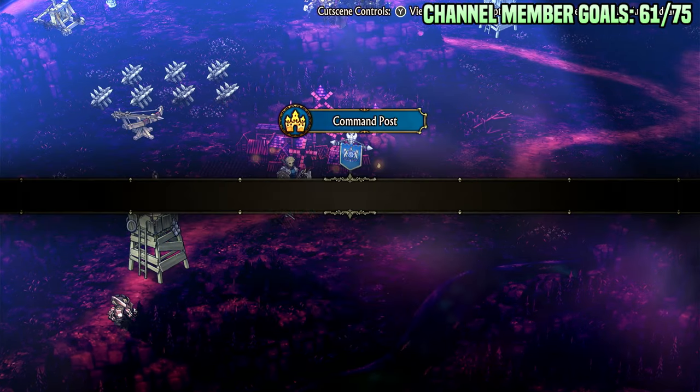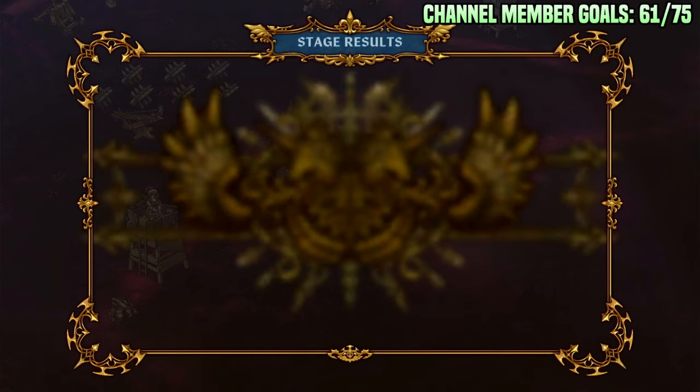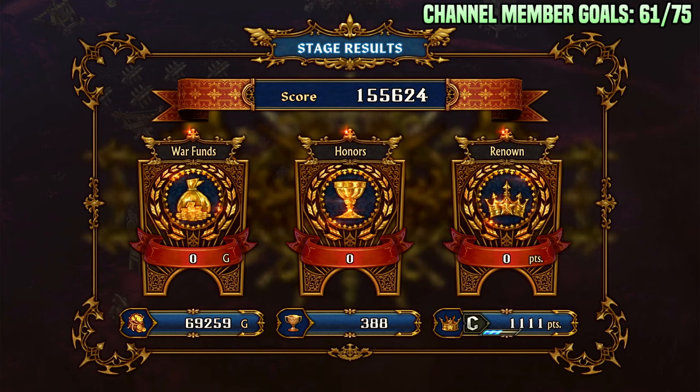The demo is about to run out, but I saved right before this so I can reload. I have about a minute of playtime left. With this team and the rush tactic, I didn't even need to deploy anything extra — I just literally beat this with one unit very quickly. This is faster than you can beat this with Griffin.